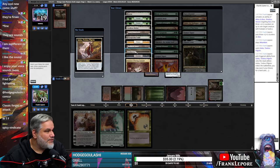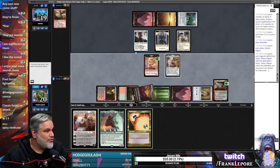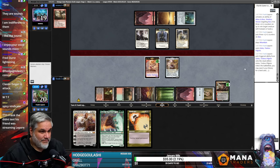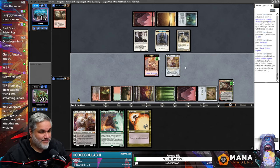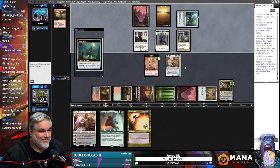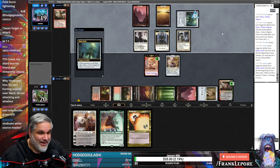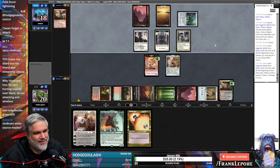Triome lets us play Elspeth. We don't have a blue here, which is my one regret in life. Proving Ground gets us a lot of colors that we already have. Let's get Triome. No attacks here. Why Vindicate me? I'm not attacking or anything — I agree with you.